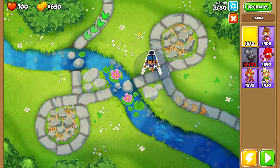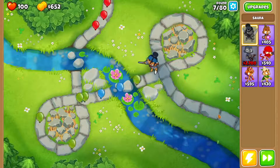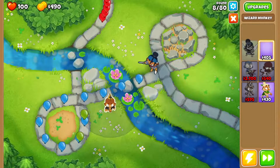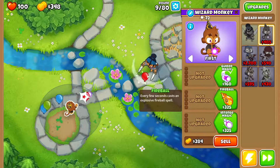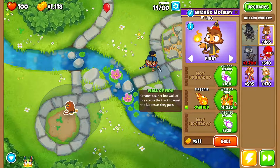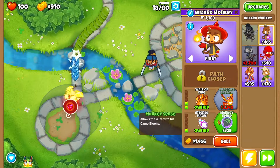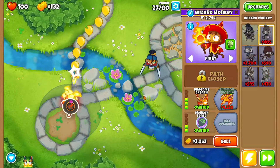The first thing you want to do is drop soda right over here and get started. Then we want to pay 350 to remove this right here. We're going to get ourselves a wizard monkey right over here. We want fireball, then wall of fire, intense magic and monkey sense, and then dragon's breath.